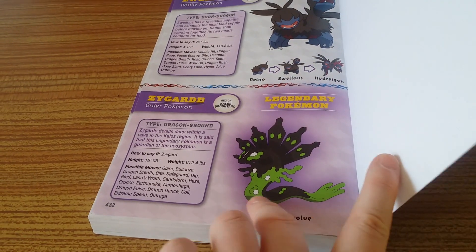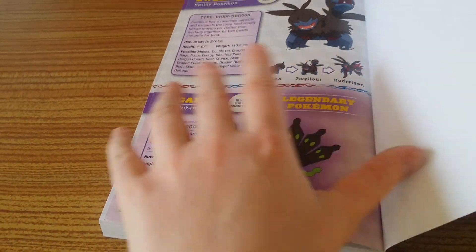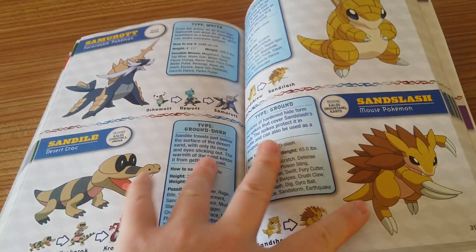Loving the pronunciation guide. You get its possible moves, its height, its weight, how to say it. You do not get what level they evolve — that's the only thing that I would add to improve this guide.